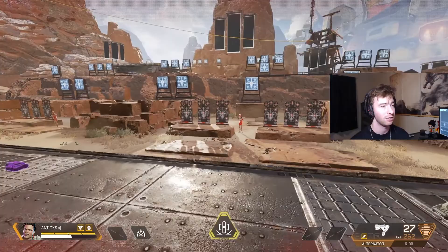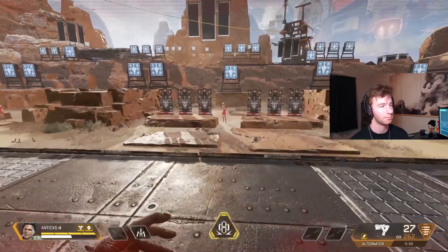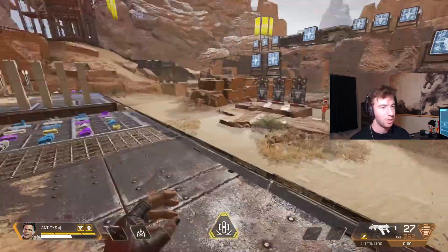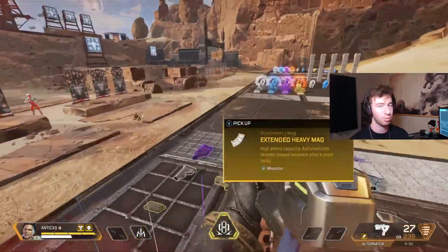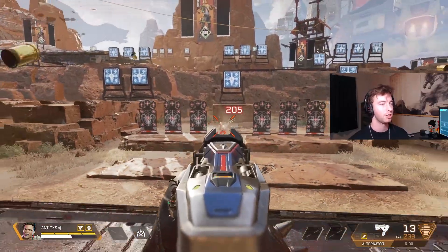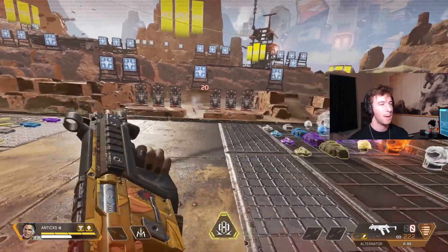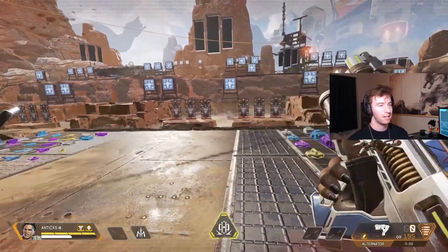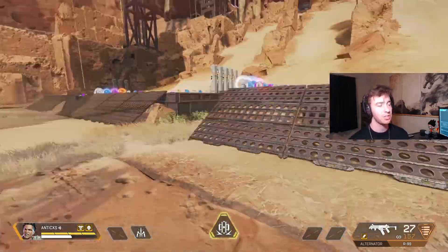The R99 shines when shotguns are bad and not being used — up close it's the best weapon in the game. But since shotguns are in a pretty decent spot right now with good hop-ups, people are running them more often. That's why I like the Alternator — it's much better at closing the mid-to-close range gap. The Alternator's slower rate of fire keeps shotguns at bay, whereas if you're close with an R99 you have the chance of running into a shotgun and getting hit for 60 to 80 damage right off the bat.